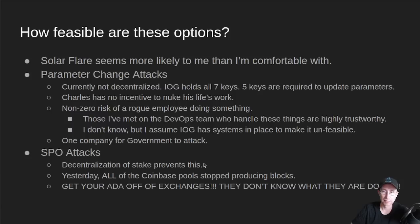Keeping money on exchanges is a very bad idea. If more and more stake goes to exchange pools, those pools make a higher percentage of the blocks. Just as an example — yesterday, all the Coinbase pools stopped producing blocks. We believe, based on the timing, that they forgot to do routine maintenance, which is rotating their KES keys. So get your ADA off the exchanges — they don't know what they're doing. Stake with pool operators that have proven they know what they're doing and have a long track record.